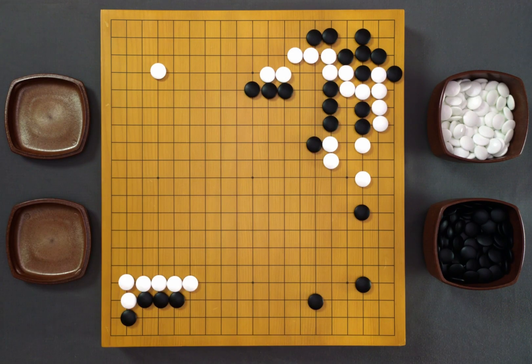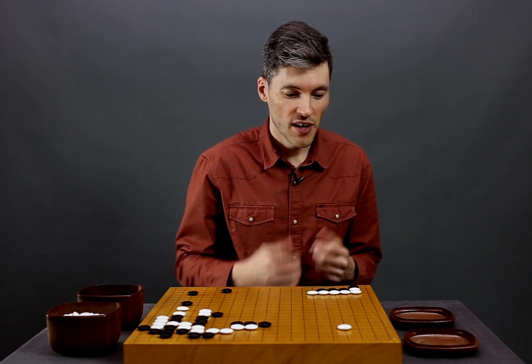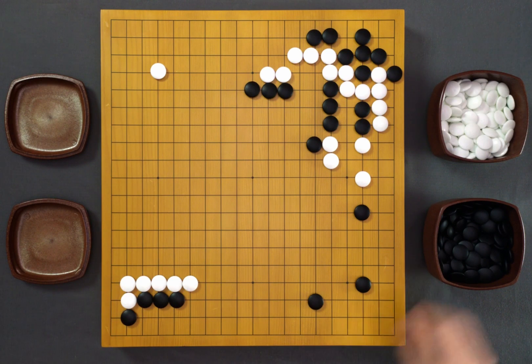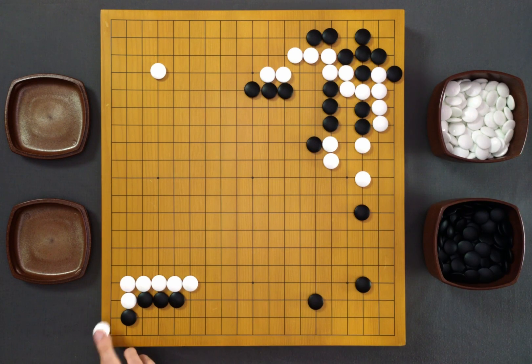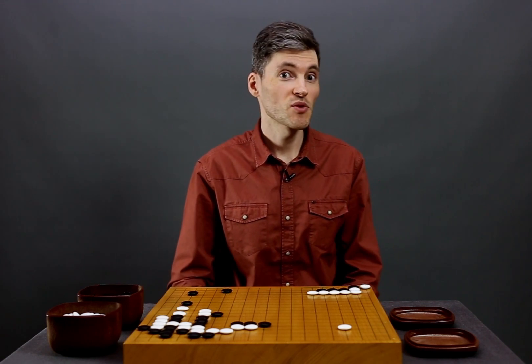Now let's try the other tiger's mouth — like this. But of course now this stone is weaker, so black will atari and the corner is protected for free once again. So the reason why this solid connection is so good is that now that white is strong, black is not going to play here. Which means that later in the game white will probably get a chance to play here himself, forcing black to defend. This might only look like a couple of points, but there's no reason to give them to black for free.